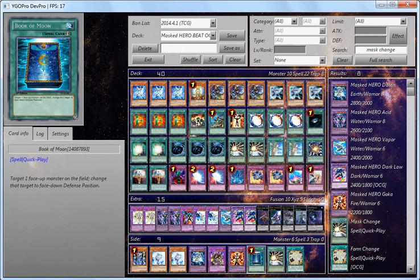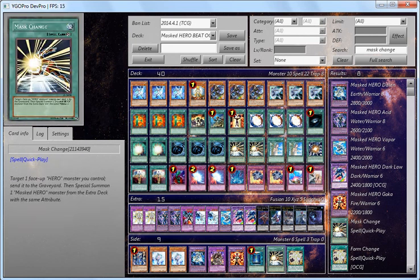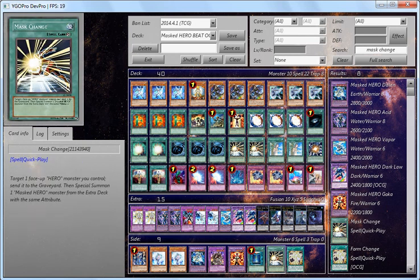I took out Book of Moon — I'm still testing it — I took it out for Hero's Rule 2. The third Mask Change I decided to take out as well. With two Mask Changes and two Mask Change Seconds, you don't really need a third Mask Change because it kind of clogs your draws.